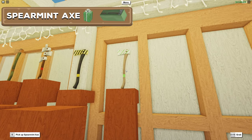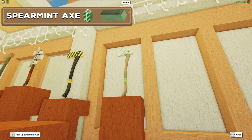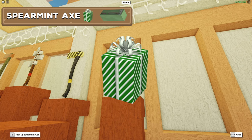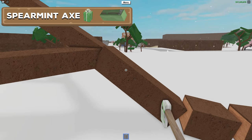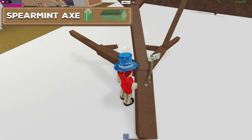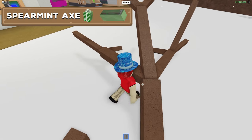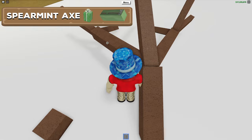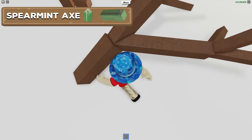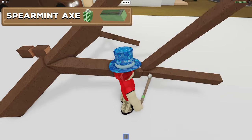Don't get scammed if someone tells you the Spearmint Axe is the best axe in the game — it really isn't. It was added in the Green Gift of Good Jolly Goodness during the 2023 Christmas event, and it is the worst functioning axe in the game. Getting it to actually chop a tree is an absolute headache, and even when it does chop it does barely any damage. Unless you want to hang it on a shelf, don't use this axe.